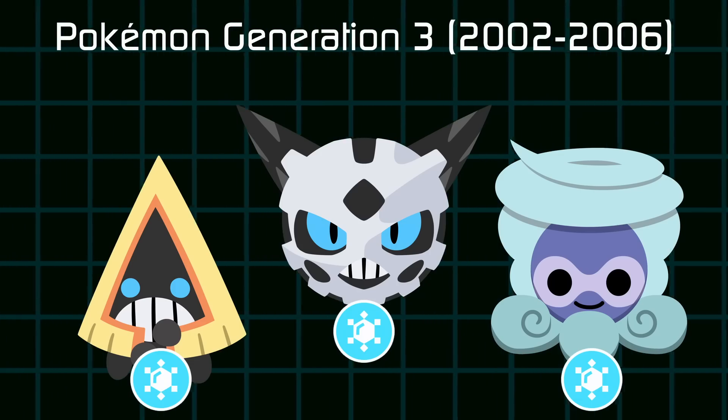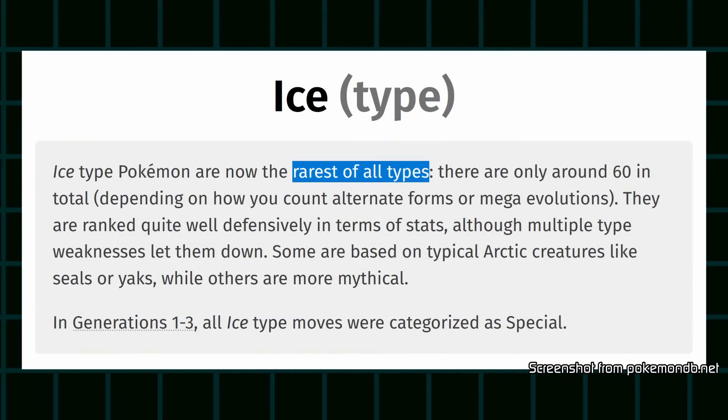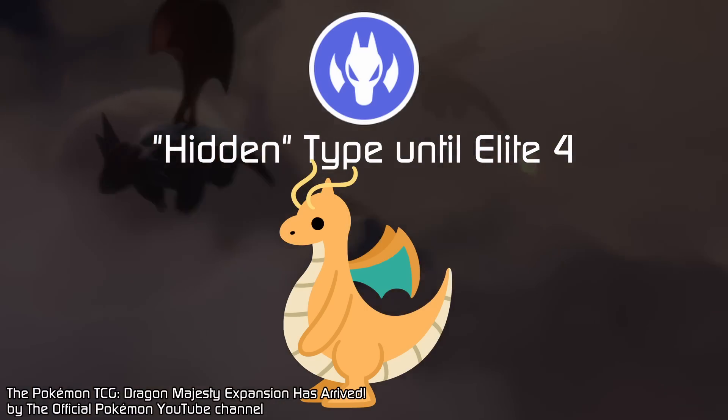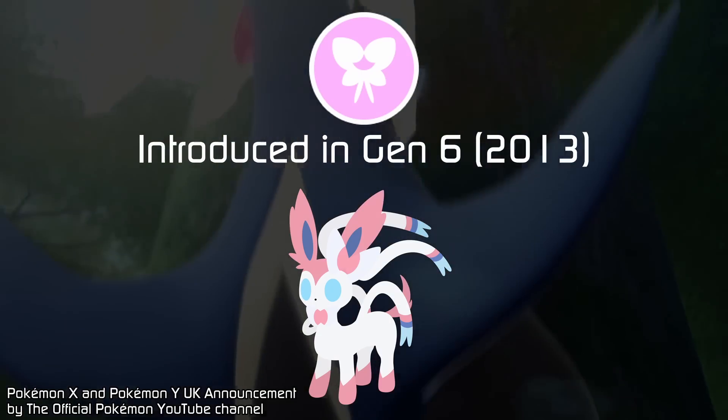It wouldn't be until the third generation that Pokémon would finally get their first pure Ice type. But despite being around since the first generation, the Ice type is now the rarest type in the franchise — with fewer Ice types than the initially elusive Dragon type, or even the Fairy type, which was added only six generations into the series.